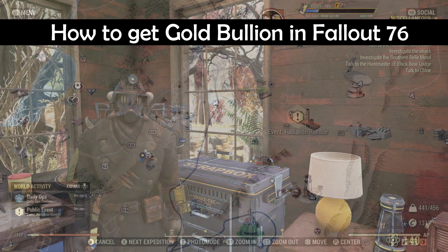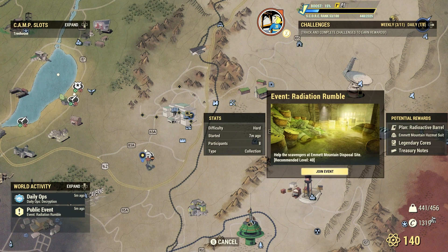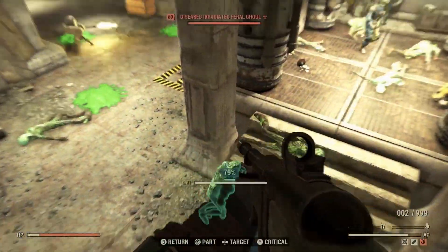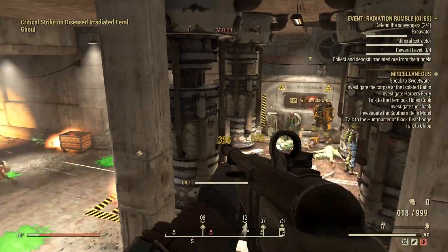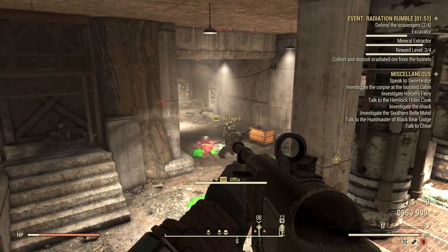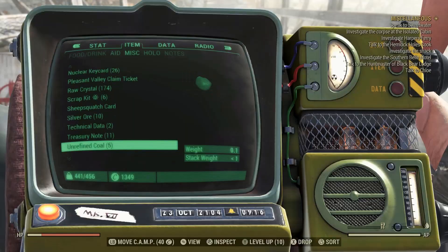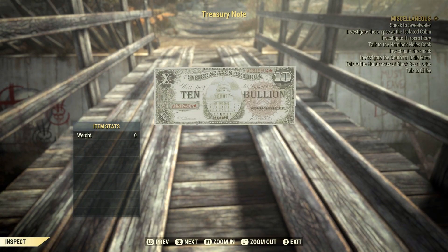One of the easiest ways to get gold bullion in Fallout 76 is to do public events. Whenever you see public events, go ahead and do them. When you're done completing the events, they award you with treasury notes. Do the events as they give you a lot of benefits — each treasury note gives you 10 gold bullion.